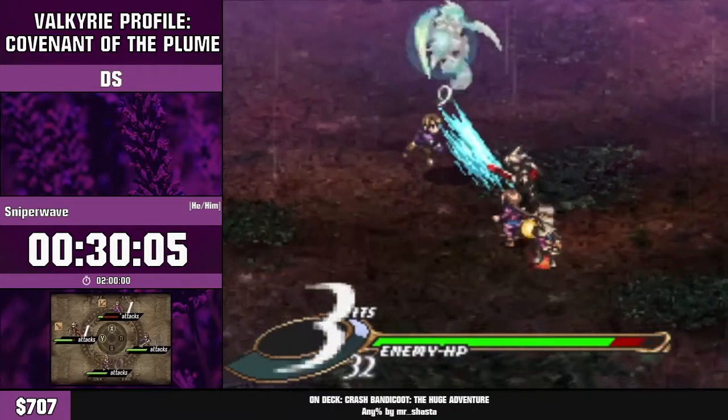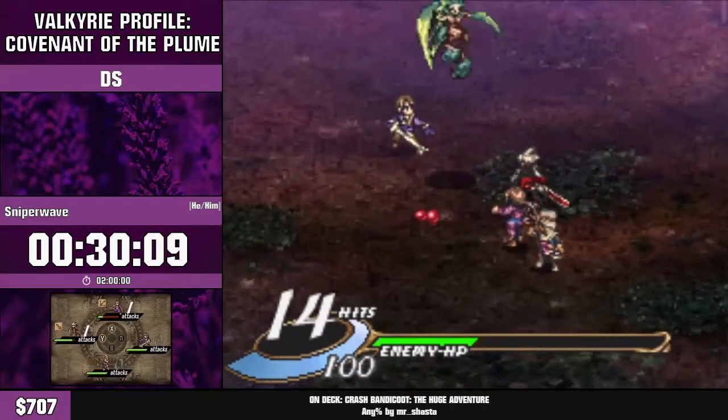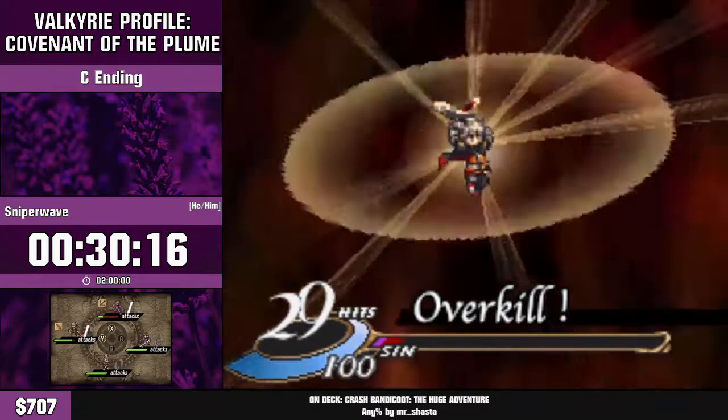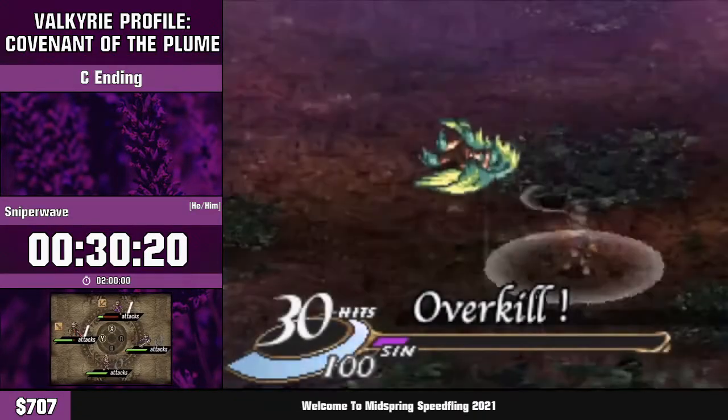This is going to be a recurring theme — you'll see Darius used to save a lot of time with his knock-up combo, giving us many more attacks. Luckily, much like any other thing with a large animation, you do have an option to skip it.